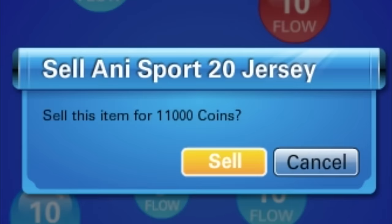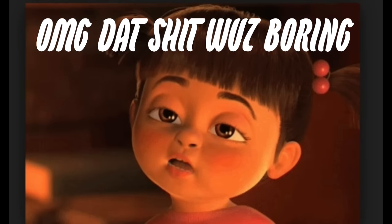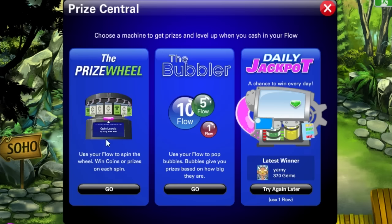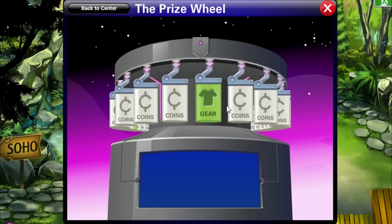You have to go down here and sell these one by one. So a faster way of doing this and having flow spent automatically where you don't have to do anything is go to the prize wheel, hold Shift and Alt on your keyboard, and then click Spin.